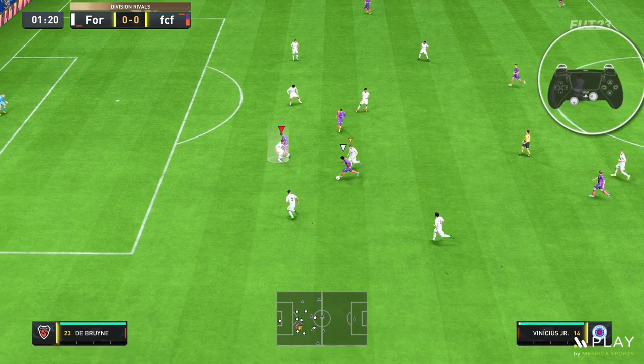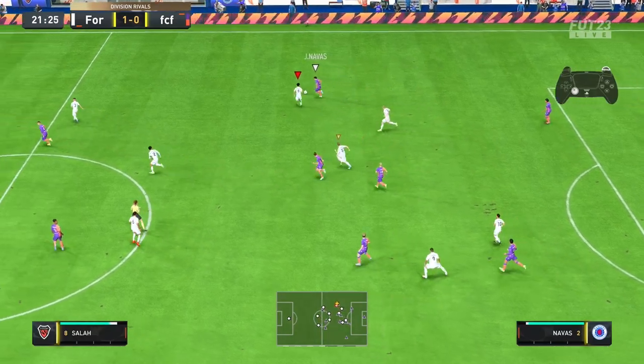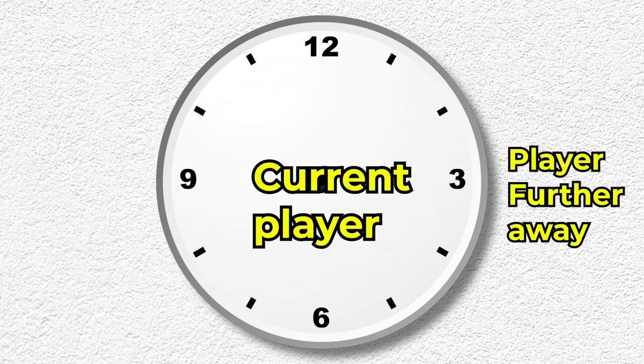The biggest skill gap in defending on FIFA 23 is the ability to right stick switch. You can use L1/LB to change to the player closest to the ball, shown by the icon above your defender's head. However, if you want to select someone further away, this is where it gets tough. Using right stick switching can get you to that player earlier and quicker than anything else. The easiest way to understand it: imagine the player you are controlling is the centre of a clock. If you want to switch to a player at 2 o'clock, flick the right analog stick to 2 o'clock. If someone is in the way at that position, do a quick double flick and you will get to the player further away.